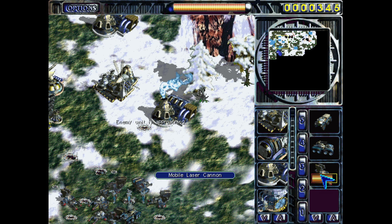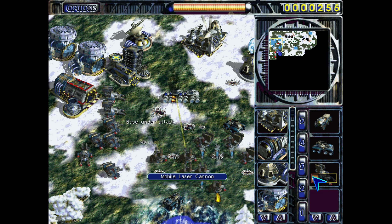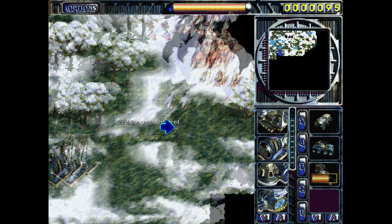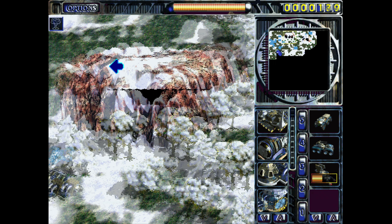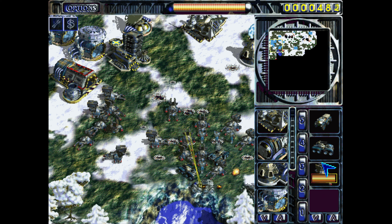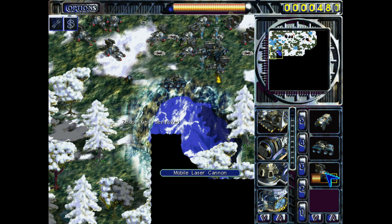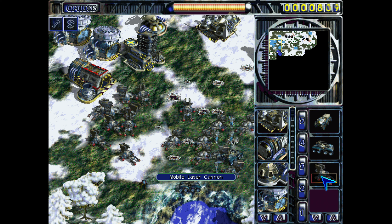Make sure you go to the correct refinery to avoid traffic jams. Still have plenty of energy. They seem to send infantry more from this direction, and vehicles from the other — maybe that's just where their production facilities are located.